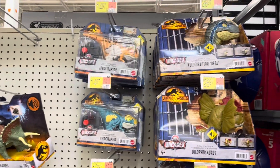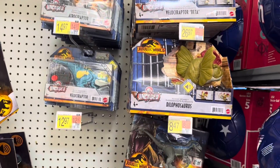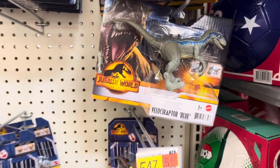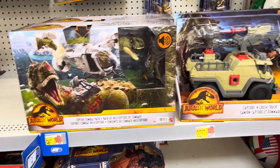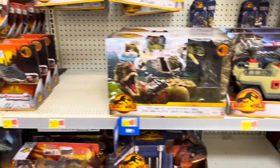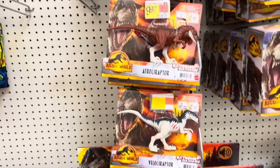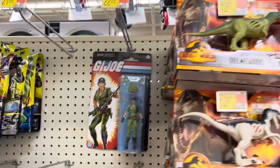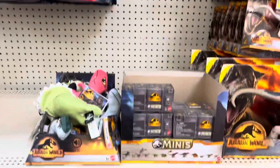Starting off with the dinosaurs — got a Beta and a Dilophosaurus. There's a little Blue right there, and some playset vehicle type things over here. Also an Allosaurus, some different kinds of raptors, a random Lady J retro, and some little minis.